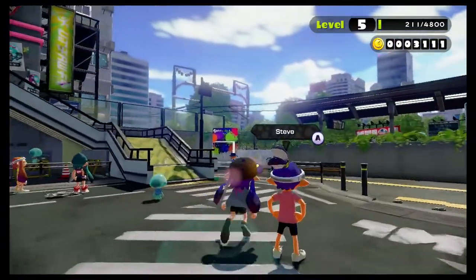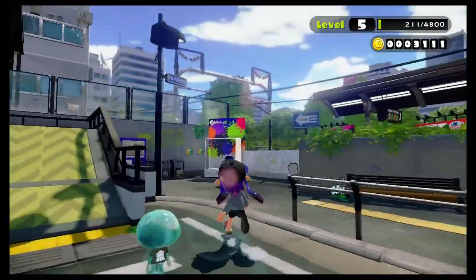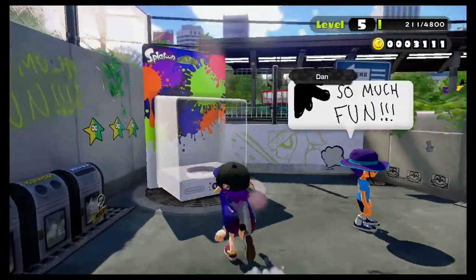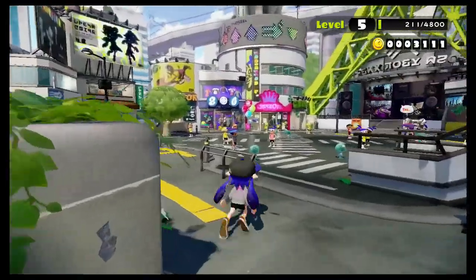We're going to start it off with this corner over here. This is the amiibo corner. If you get the amiibo, which are actually kind of hard to find, but if you find them, you can get special challenges from them, which is really cool.